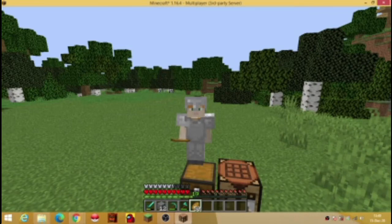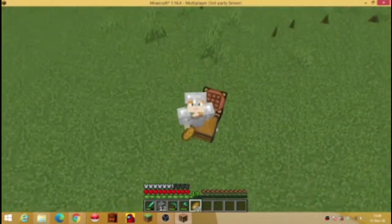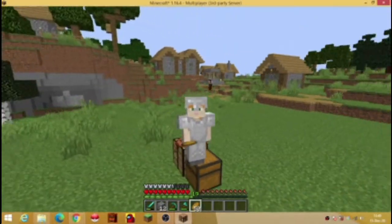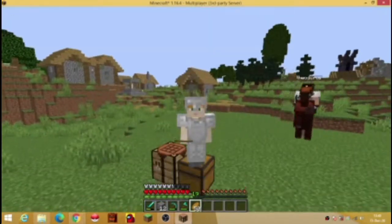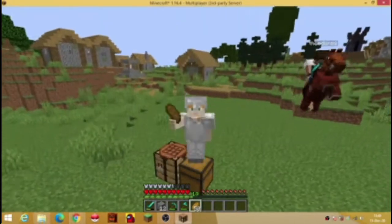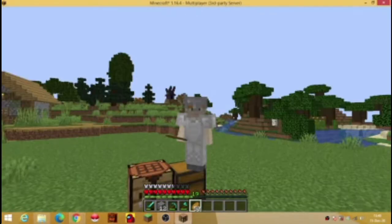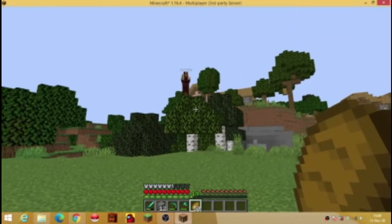Hey guys, welcome to another video. Thunderstorm X here and today we are playing Minecraft the X series with Whitestorm X. But he's gone somewhere — oh, there he is. Hey there Whitestorm X, nice horse riding skills over there. We've got Whitestorm X the Knight and Thunderstorm X here, and I am going to be building today our enchanting room. Whitestorm X's horse is so awesome it can glide onto trees.